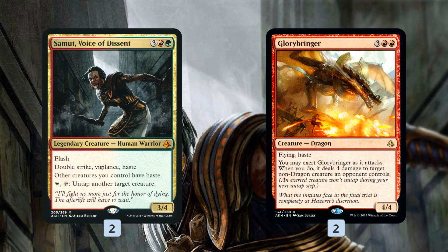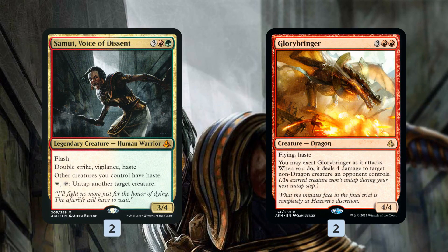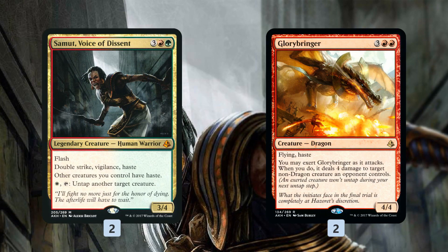Playing a five or less card for free off Rishkar's Expertise means we can get a free Samut, Voice of Descent or a free Glorybringer — that's like getting seventeen mana worth of value for our six-mana investment. Samut is super sweet in this deck because casting a Carnage Tyrant with Sunbird's Invocation out and hitting Samut gives all our other creatures haste, so our Carnage Tyrant comes down swinging immediately. Glorybringer is also a nice surprise hasty threat to hit when we cast a six drop.